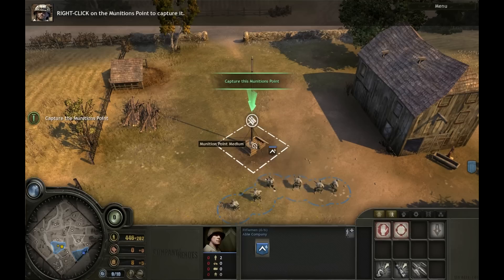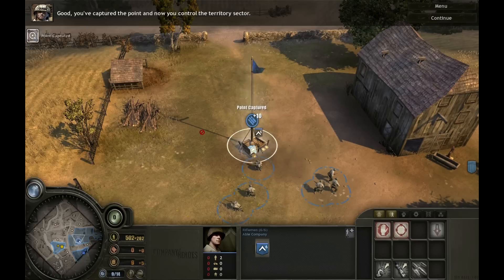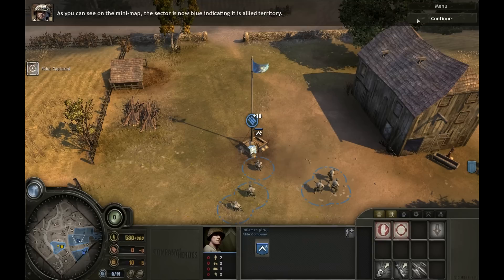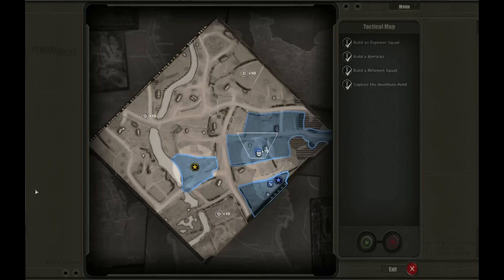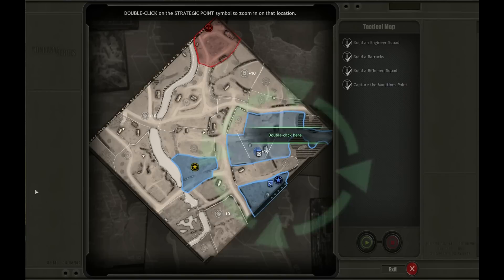Select your rifleman squad. Right-click on the munitions point to capture it. Good. You've captured the point and now you control the territory sector. As you can see on the mini-map, the sector is now blue indicating it is allied territory. However, the sector is also flashing. This means it is out of supply and you are not receiving resources from it. Bring up the tactical map to get a better understanding of supply lines. The munitions sector you've just captured is not connected to your HQ sector, which means it is out of supply. Out-of-supply territories do not generate any resources. To bring the munitions sector into supply, you need to capture this connecting sector.